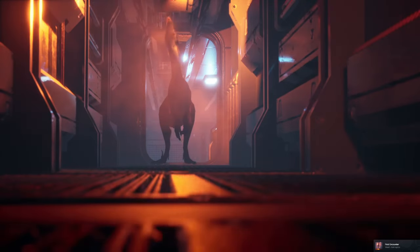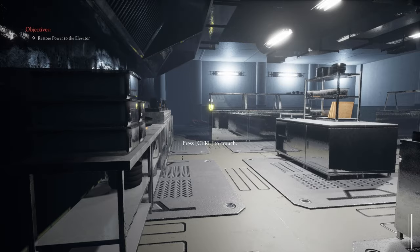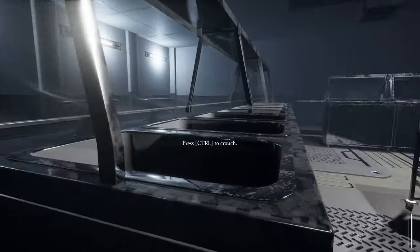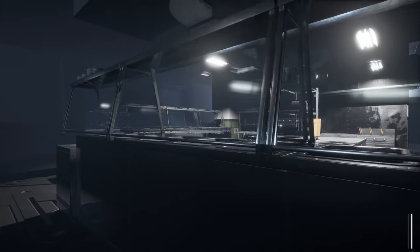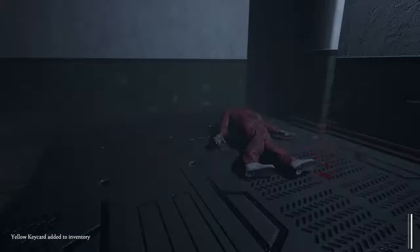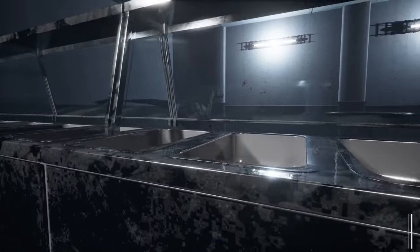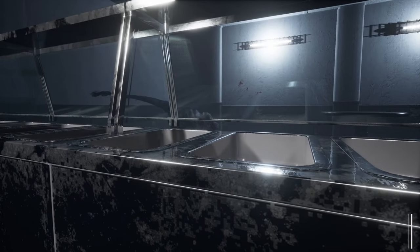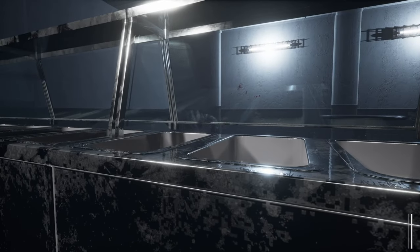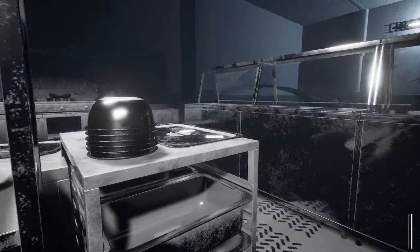First encounter — what do you mean first encounter? How do I hide? Oh, I see his tail. Yeah, yeah, yeah. Holy shit, he's eating him! I kind of want to go now — I don't want more to arrive, but he could stop at any moment. This is evade — he's eating. What's that? Those are credits.